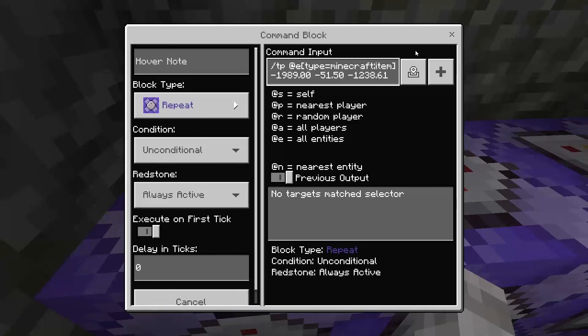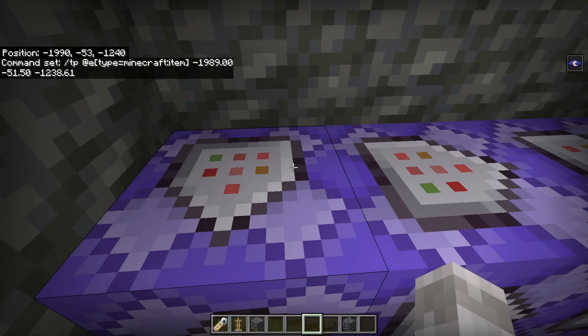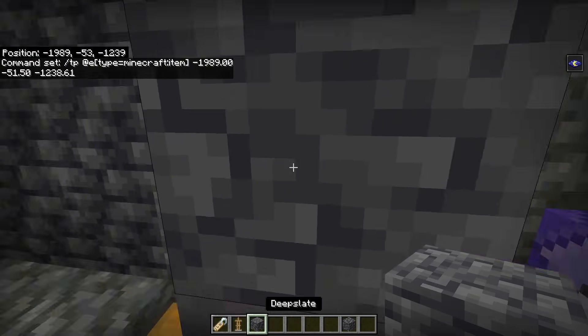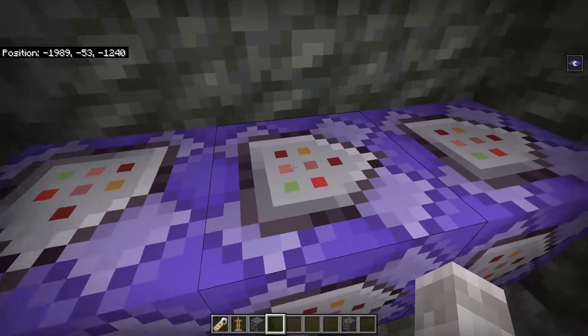All you need is these command blocks right here. The first one — and all of these are repeat and always active — so the first command is: tp @e type equals minecraft item and then your coordinates for the block above your hopper. You need it for the block right here; this is where you want your coordinates to be so the items get deposited into the chest.